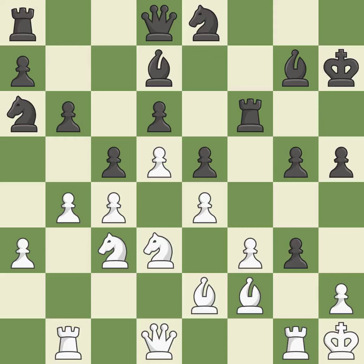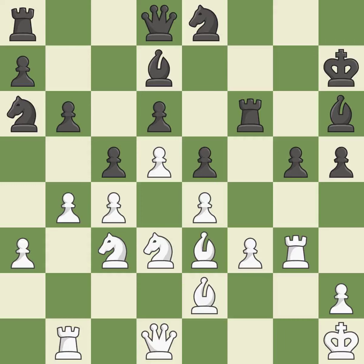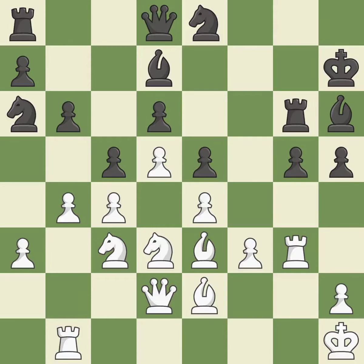Recapturing is ideal. The attacked pawn is protected. By moving a queen off of its starting square and into the action, this activates it — it is ideal. This strikes a rival rook — it is ideal. The rook is now in a safe position — it is ideal.